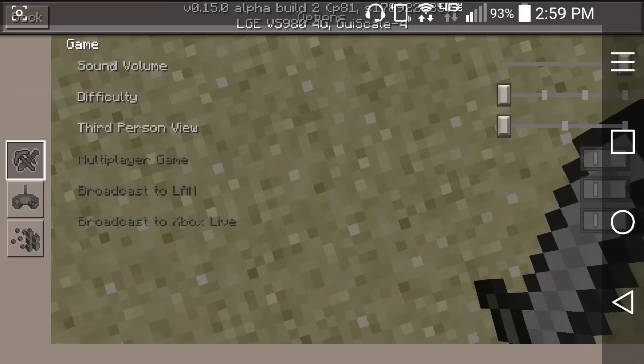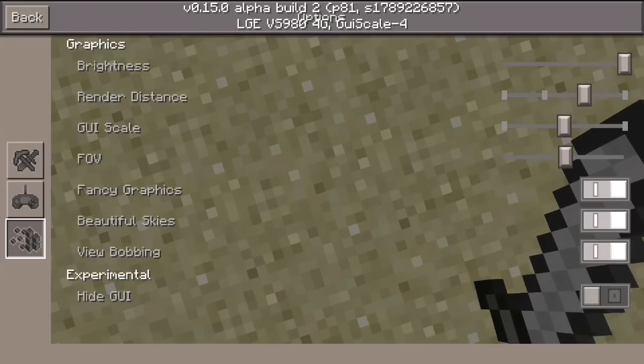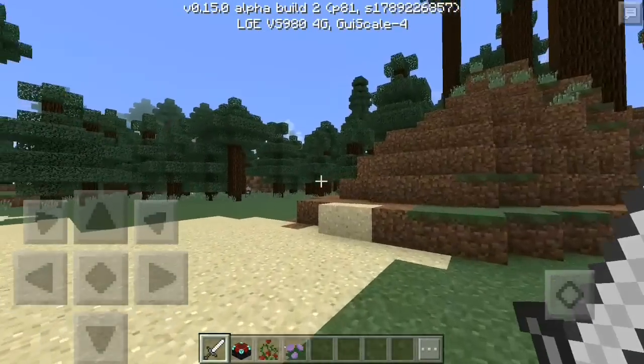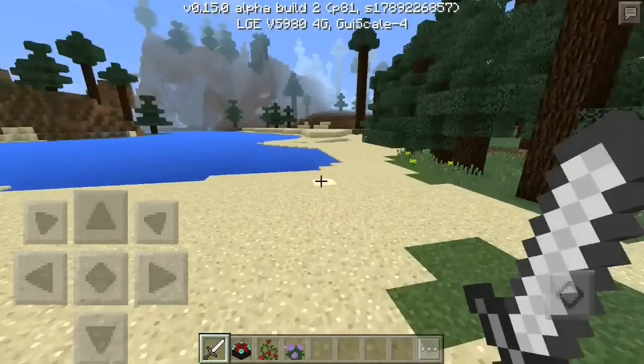They restored the GUI scale option, which was apparently kind of broken, but it seems like it works pretty good now — you can scale it down to the smallest size, which is pretty cool. They also tweaked the grass path texture, so if you make a path block, they just tweaked it up a bit.